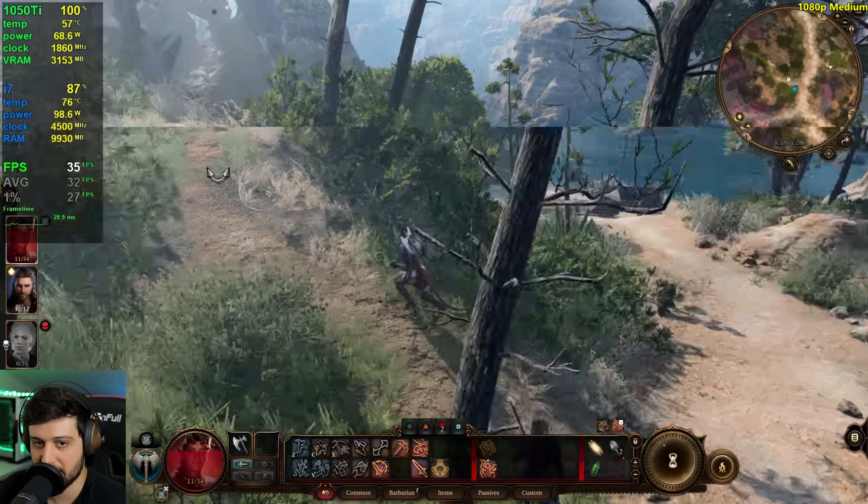Let's turn off FSR, keep it at medium, and try 720p. This could look slightly better than FSR 1, maybe — probably not — depending on how the game handles anti-aliasing.